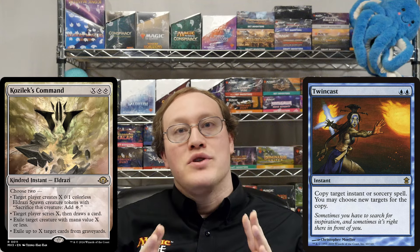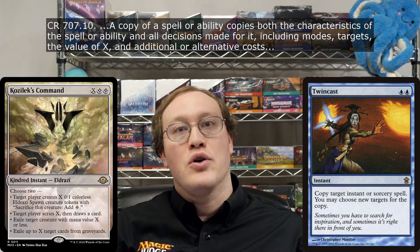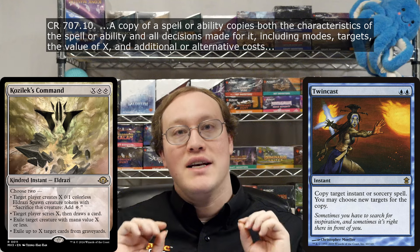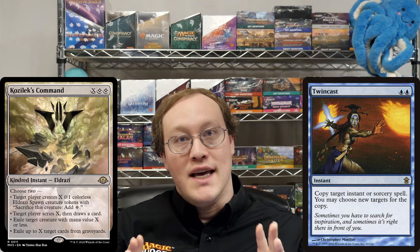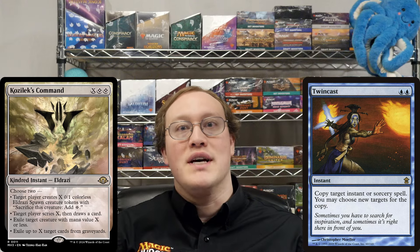The important rule to know here is that when you copy a spell, you're also copying all the decisions that were made as part of the process of casting that spell. Therefore, the copy will have the same value for X and the same modes as the original.